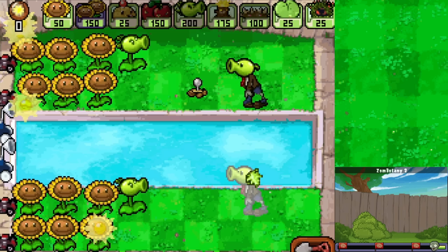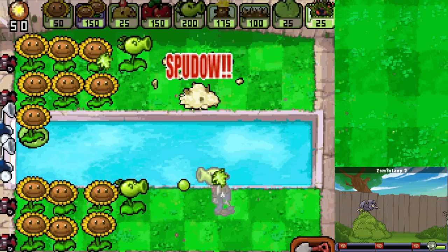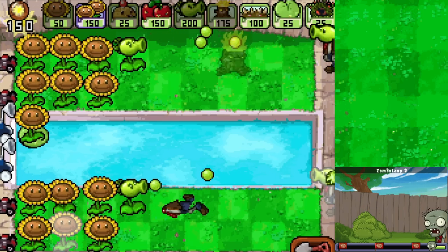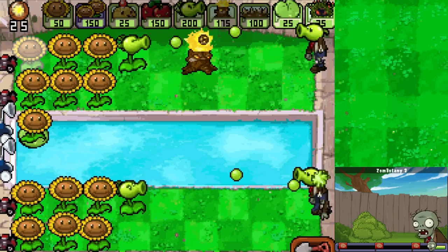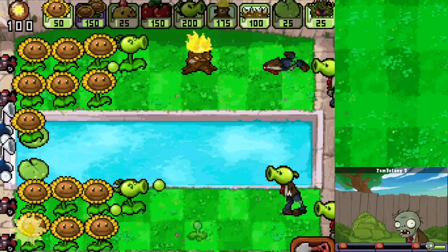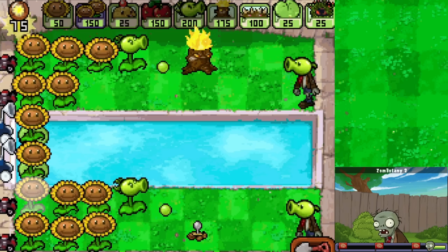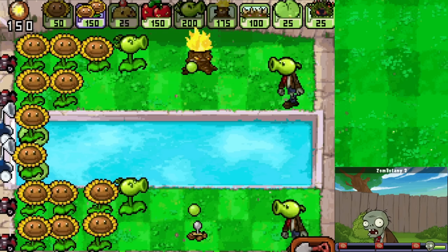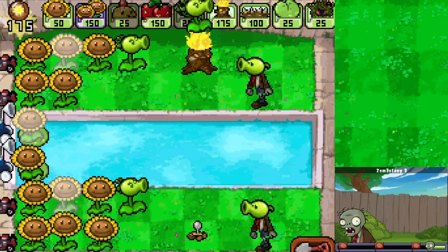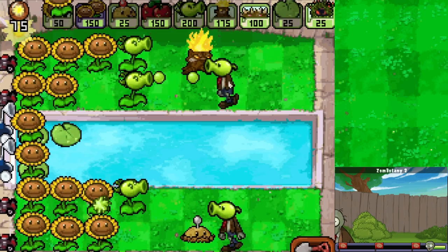Got it - this might be where it's worth it to expand into the water. There goes that zombie. Lucky for us, we'll be able to keep these Repeaters where they are, though they will still take a beating. Another Potato Mine about there might be our best bet. More of these Sunflowers are getting torn up which is a bit worrying. We just need a little more sun and we can get a Repeater to deal with that Peashooter zombie up top - we're getting somewhere.